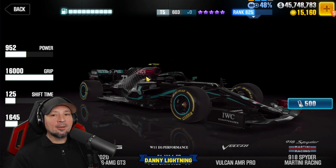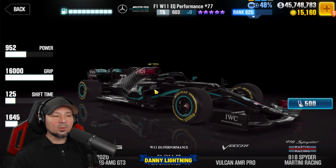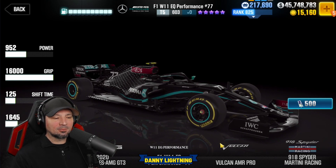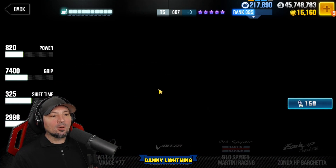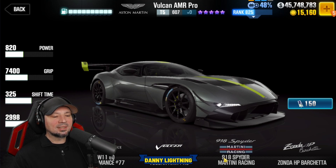We got the F1 car for 500 tickets — very expensive. It's probably the second fastest car in the game right now, but the only thing it really has going for it is that it's very fast. Nothing too special besides that, but it is the second fastest car and it's crazy expensive. The Vulcan is a cool car, but nothing too crazy exciting.